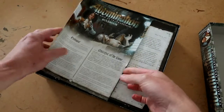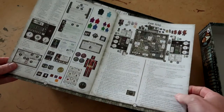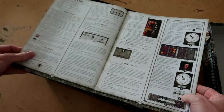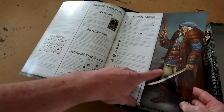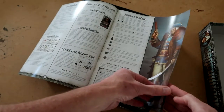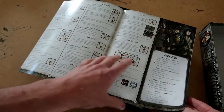Here's our rulebook sitting in the top of the box. Wow, look at all the bits — lots and lots of bits. It looks good. Some lovely artwork — look at that art, isn't that great? Very nice indeed.